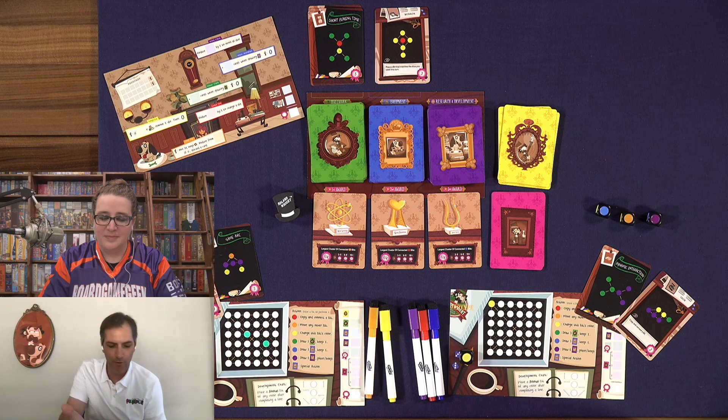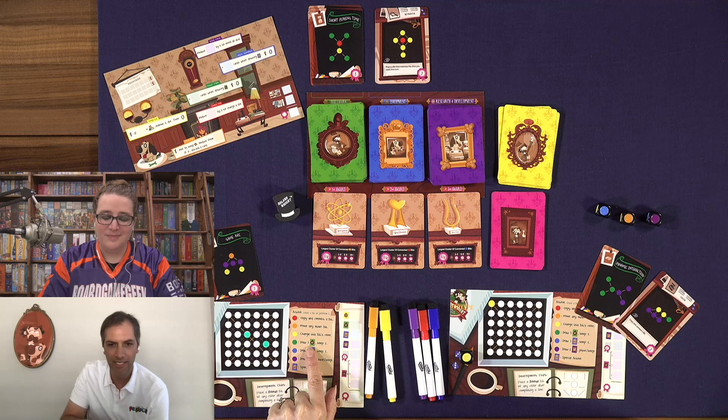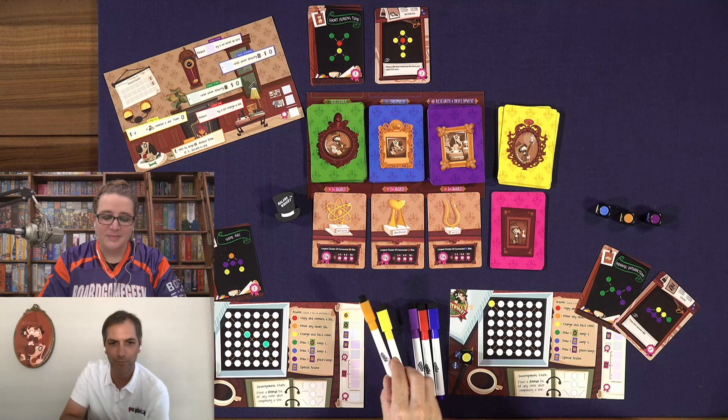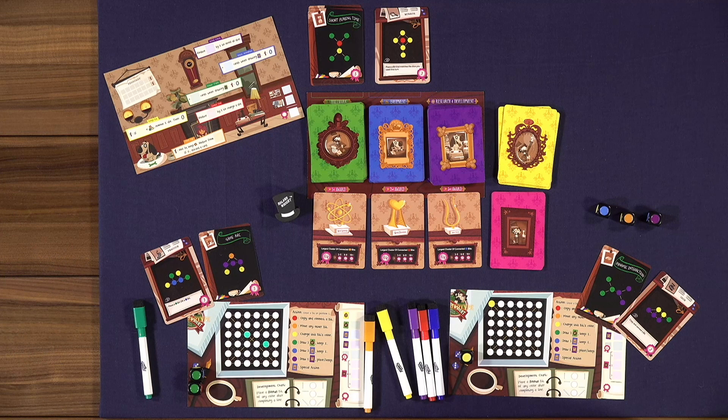Simultaneously, you may perform a single action. To perform an action, you erase a color bit and perform the corresponding action shown on your player board — there's one action for each of the six colors. For example, the red action is 'copy and connect a bit': erase any red bit on your board.